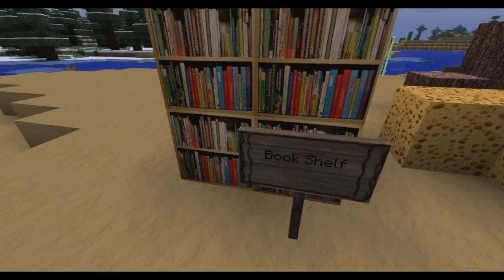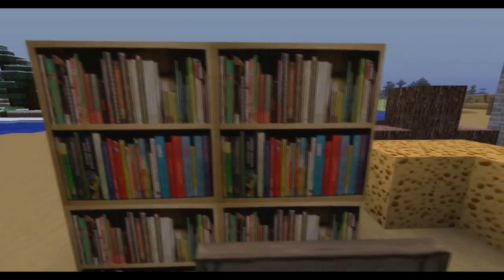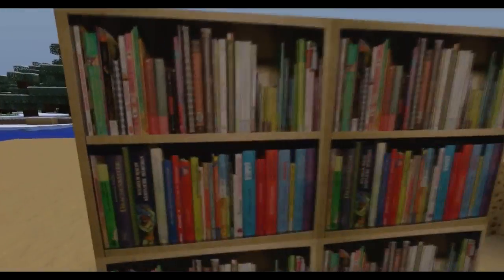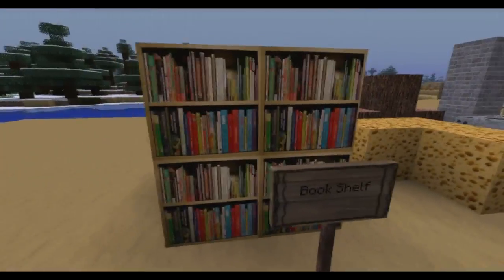And the next one is the Bookshelf. Well, it turned out pretty good, except it's the same book in every shelf. But I can't do anything about it, so you have to live with it.